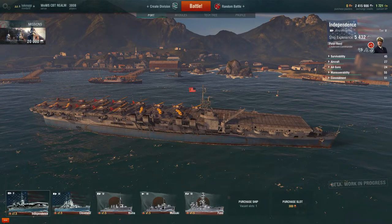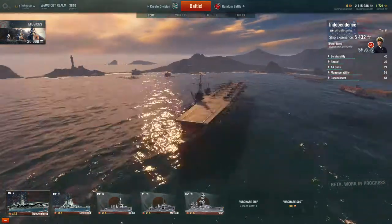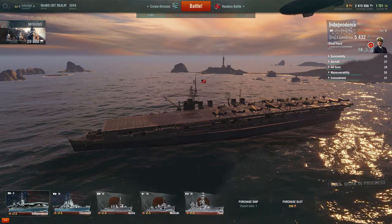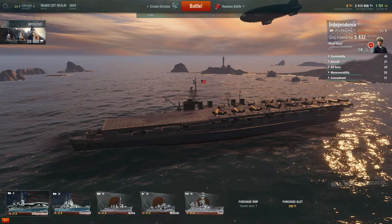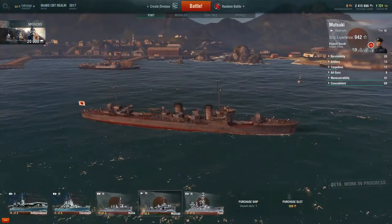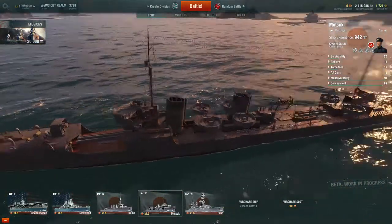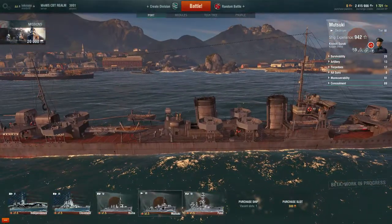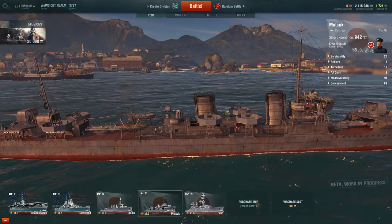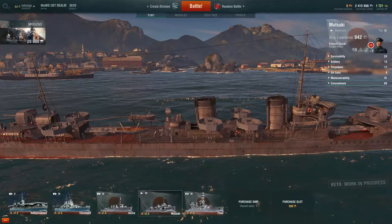So this was the Tier 5 American aircraft carrier, the Independence. I have had word that the Japanese aircraft carriers will be released fairly soon, along with the American battleships, so I'm really looking forward to playing those as well. Next time I'll probably look at the Mutsuki, which is a Japanese Tier 6 destroyer. It's not quite as armed as its predecessor, but it's pretty competent — it's got a higher score of manoeuvrability and higher in concealment. It's a pretty good destroyer. Thank you very much for watching, guys, and I'll see you next time.